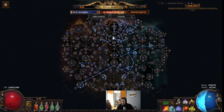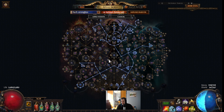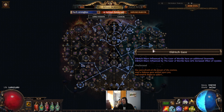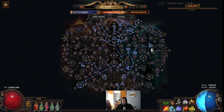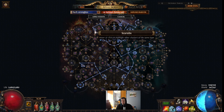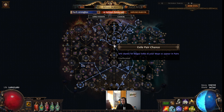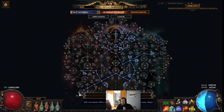We are using every node for the harbinger, giving your maps more harbingers and more currency. This strategy is really good for printing raw currency. We are also using the Ether of Worlds node — I purposely didn't take it because for me it's too much end-game, but if your build is strong you can use it to boost your quantity very well. We are also using the small circle for quantity and rarity and the large circle for additional quantity.